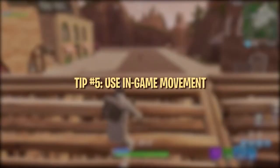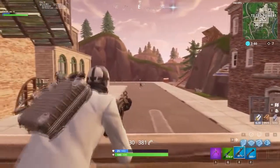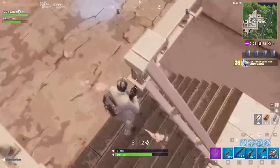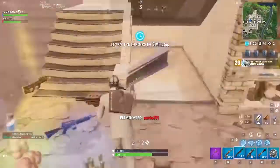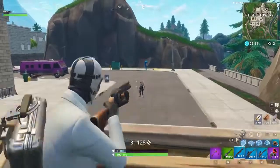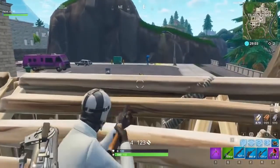A cool way to practice tracking is in Playground mode with some bouncers and an ATK. Using your movement to help you aim can be an effective solution for making slight adjustments — when aiming down sights, try strafing to help move your crosshair side to side. When running around corners and fighting in close quarters, it's helpful to keep your crosshairs at eye level. Another tip is to line up your crosshair as best as possible when behind cover — that way, when you peek, your crosshair is already on them or very close.